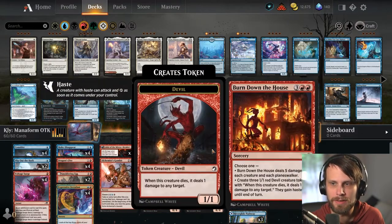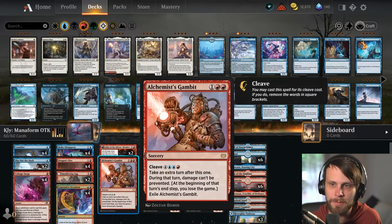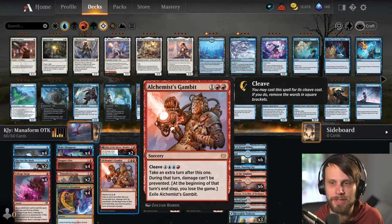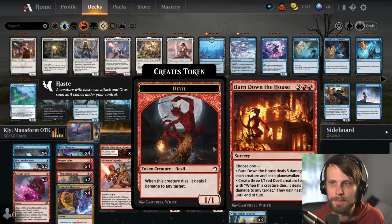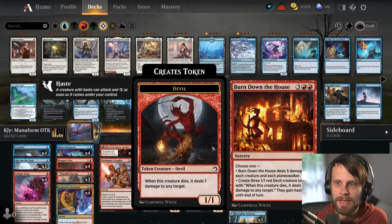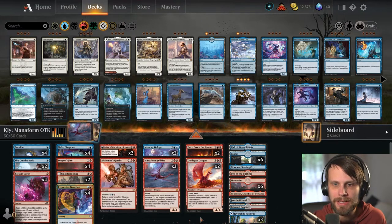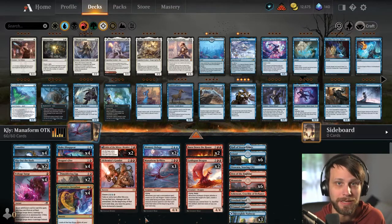Memory Deluge and then two Burn Down the Houses. One interesting include is the Alchemist's Gambit — not a card we have seen a lot recently, but definitely a powerful one in a deck like this where you're trying to win the game very quickly. You can cleave this out for a pretty substantial sum and hopefully win the game off of that. Burn Down the House plays two roles here — of course it can be a sweeper, but it's also the little 1/1 Devils, which can hopefully finish the game quickly and you can casualty them with Make Disappear. You'll notice there are a lot of odd numbers, two-ofs — that leads me to believe Kly Phoenix really did a great job tooling this deck out.